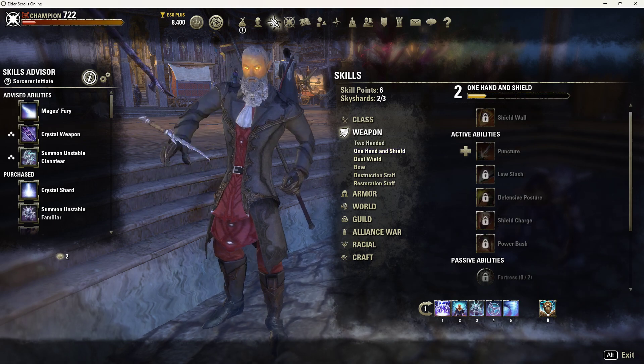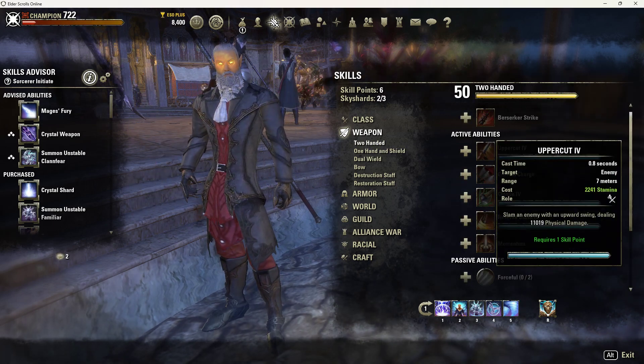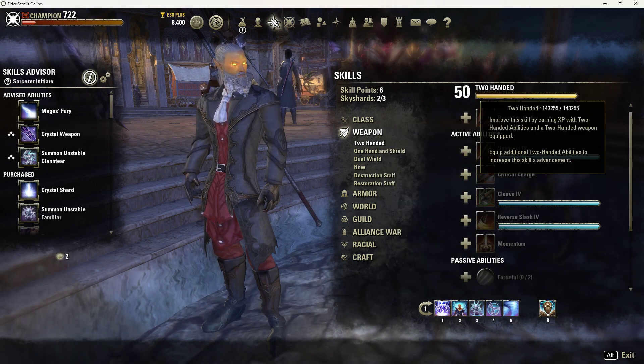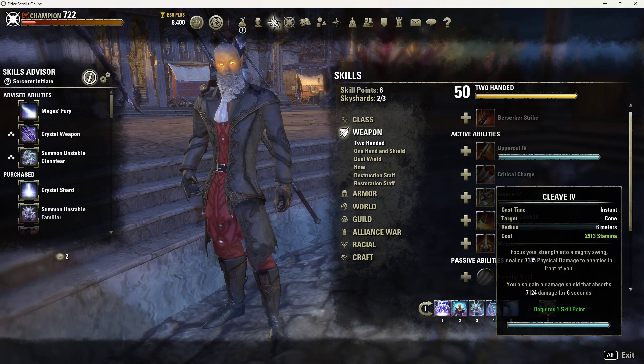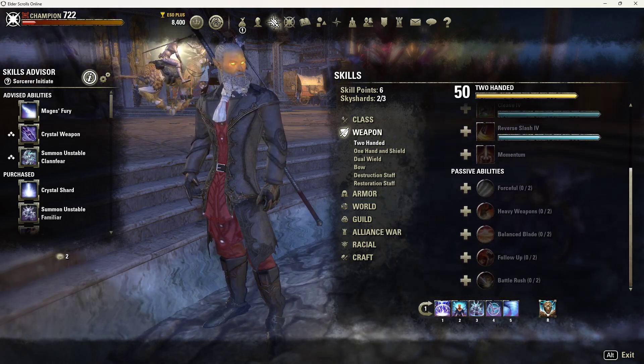When it comes to skill lines, keep in mind that the more skills you have on your bar, the faster that skill line is going to level up. So if you want to level up two-handed, just put a point into every ability that you can as you're leveling it up, and that will make it level up faster and faster.